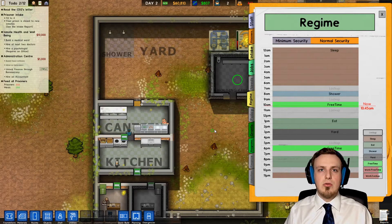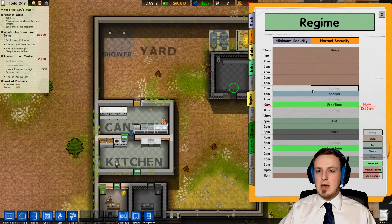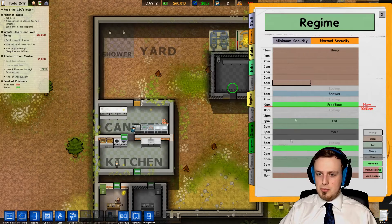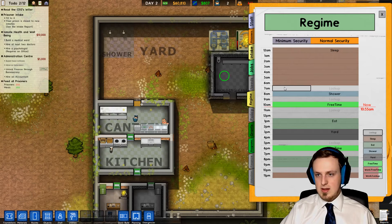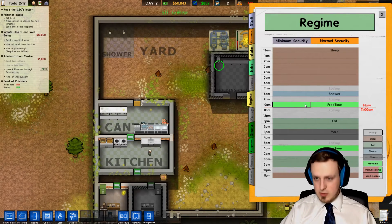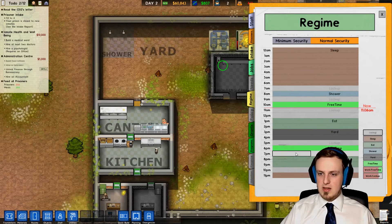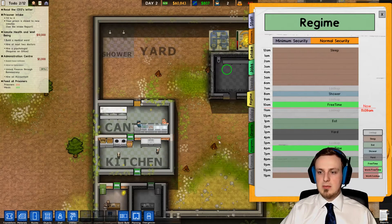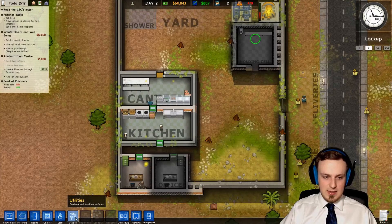Now that we have our own prisoners, we can also choose at what time what stuff is gonna happen. So for now, our prisoners sleep from 11pm to 7am. At 7am they still have to stay locked up, but from 8am to 9am they're gonna shower. Afterwards they're locked up again, then they have some free time, then lock up for two more hours, then they can eat. Afterwards they have time to go around the yard for two hours, then lock up, free time, lock up, then they're gonna eat again and sleep. Later we can make them work for us or re-educate them.